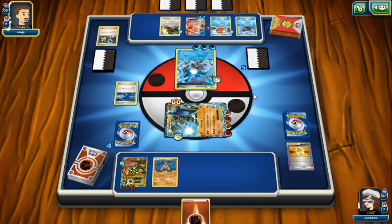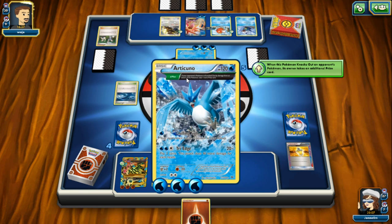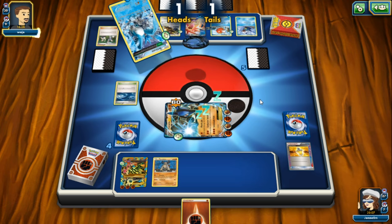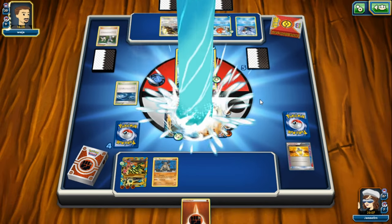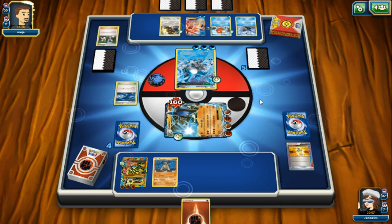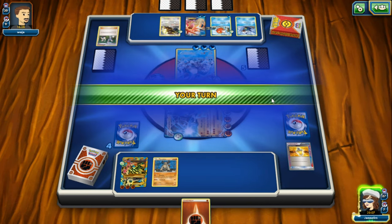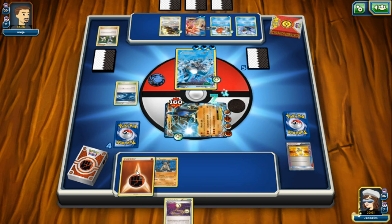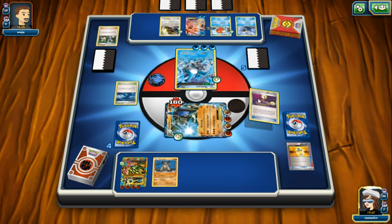Still asleep - I'm just hoping we can wake up to do some damage to Articuno. I'd highly recommend this Articuno with the Ancient Trait Plus, because if he knocks me out he gets an extra prize card, just like knocking out an EX. We're still standing but still asleep. I'm going to use the escape rope because I don't want to waste a turn.